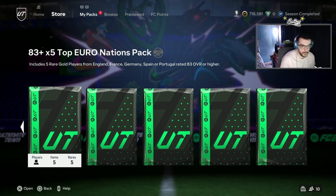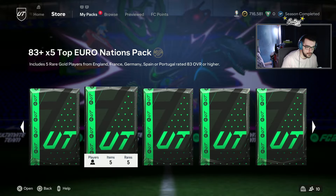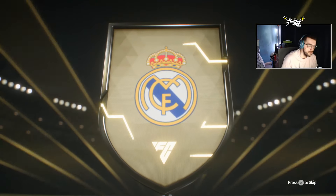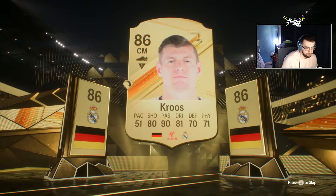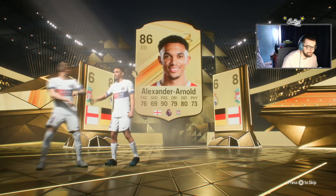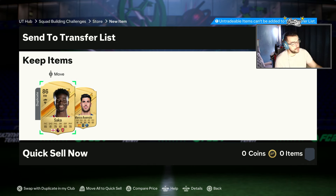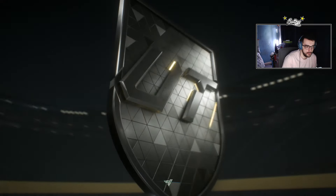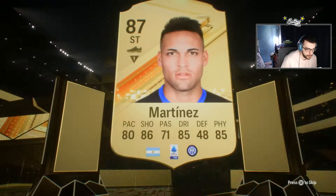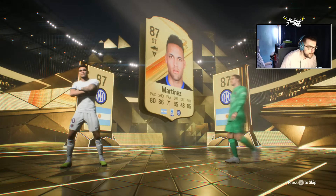We have our 83 by fives — top Euro and Copa America Nations. We'll do one Euro to start: German sentiment, Toni Kroos — double walkout! Toni and Trent. Then Copa America — I'll put Saka into the exchange. Argentinian striker Martinez — double walkout, 87 rated. And another Copa America pack: 88-rated Ederson.